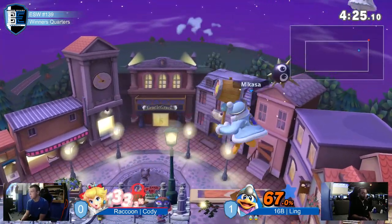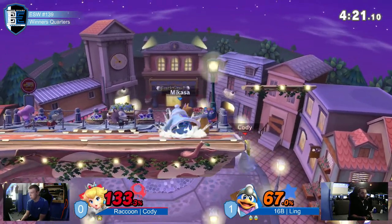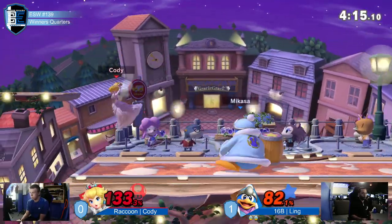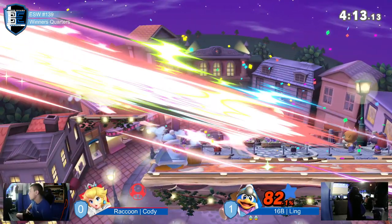Oh my god — had to get him a ping pong. I think we're going to see an F-smash or a back air. It looks like it's going to be a back air. But I think that's how Ling wants to do it — or a down tilt. Down tilt will do it. Ling.